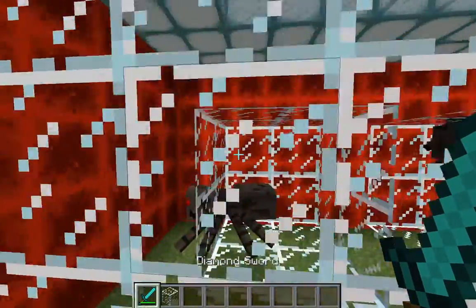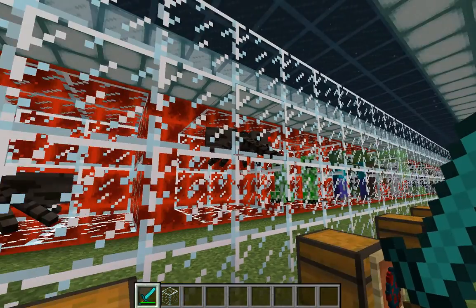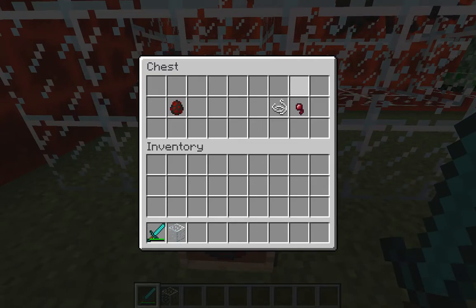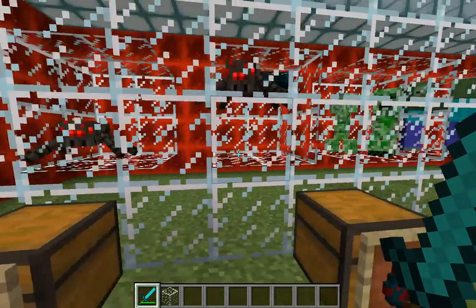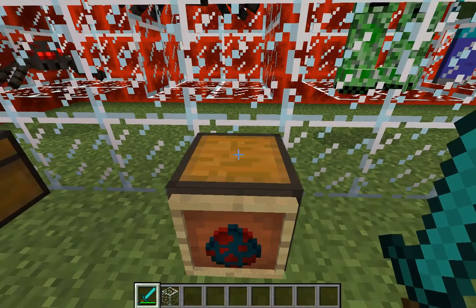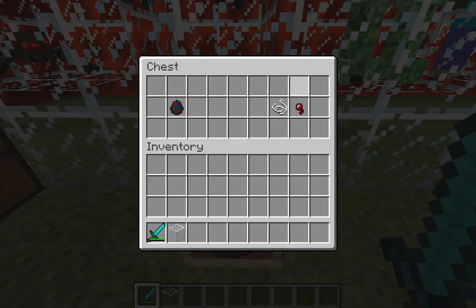The first one is a regular spider, which depending on if you have any skins on, tends to look a little bit bigger than the cave spider, which is next. If you kill a regular spider you will get string and/or a spider eye. Cave spiders, as the name suggests, you can only find generally in caves, and they have similar drops: string and spider eye.